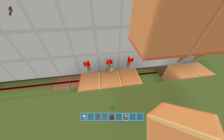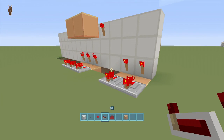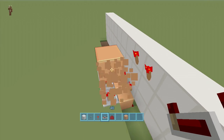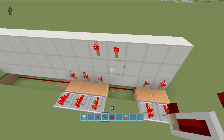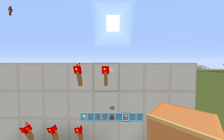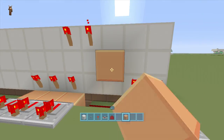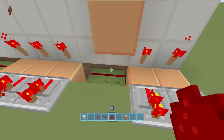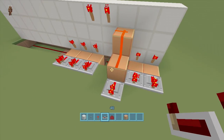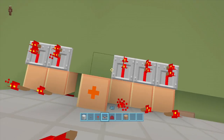For the bottom letters, all you have to do is put repeaters coming out of the torches at the bottom — that's it, just repeaters at the bottom. For the top letters, it gets more difficult. For D, come down underneath the block, put redstone dust, and then put a repeater — that's D right there.